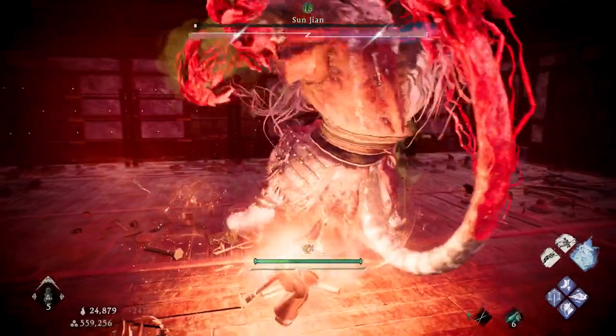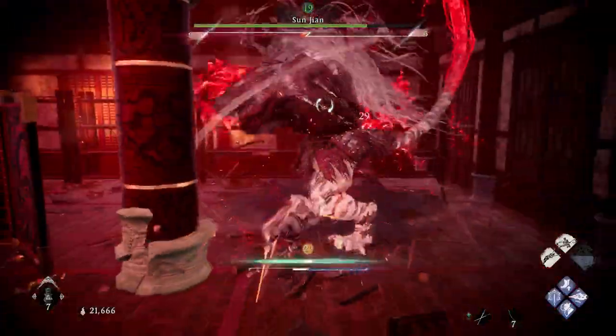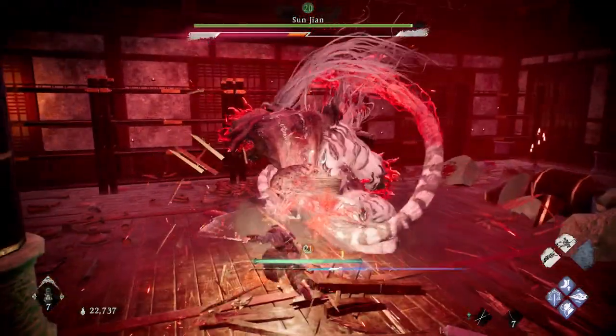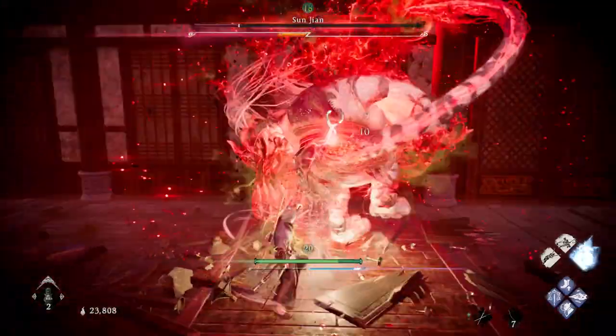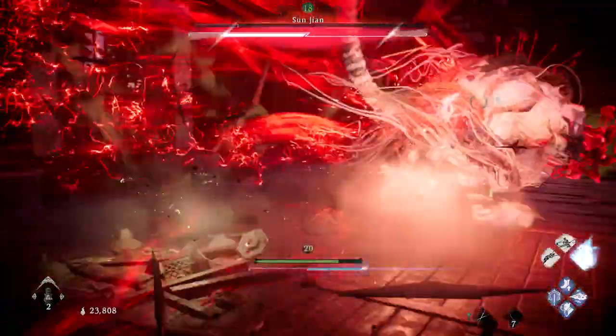Yeah, this boss has a lot of combos — but he's dead. Okay, so here's the double claw combo attack — see, I just did it twice. And here's the claw combo followed by the backslash attack. And here's the double red attack: tail going in and then claw.